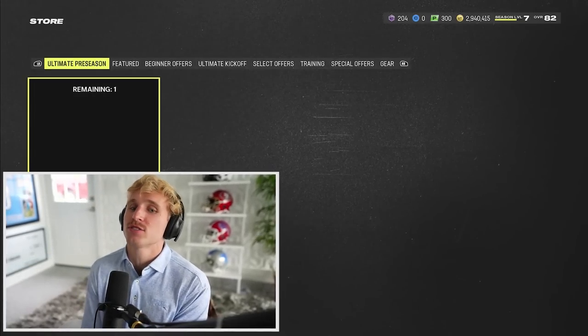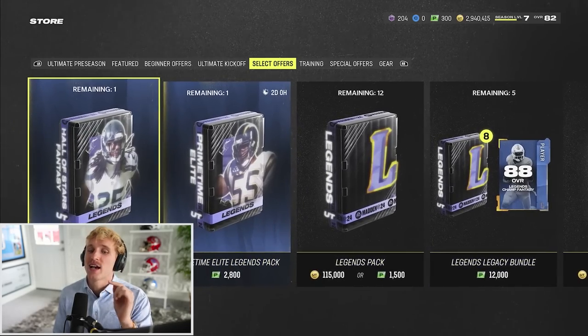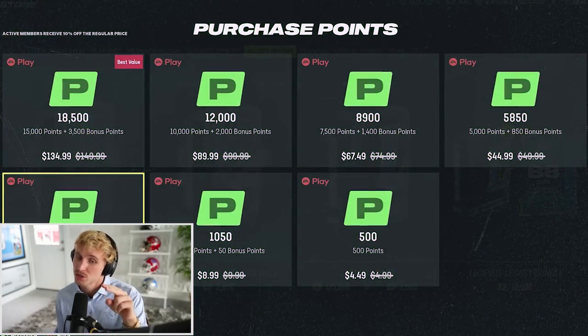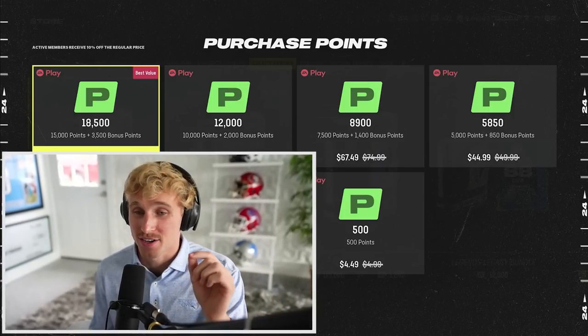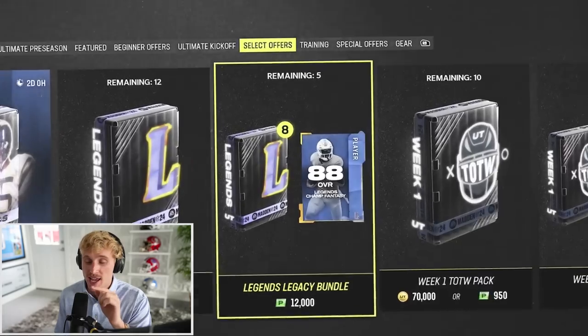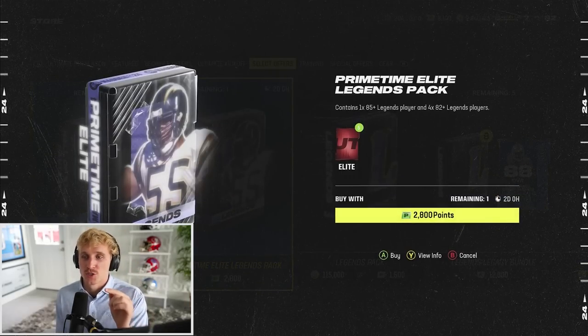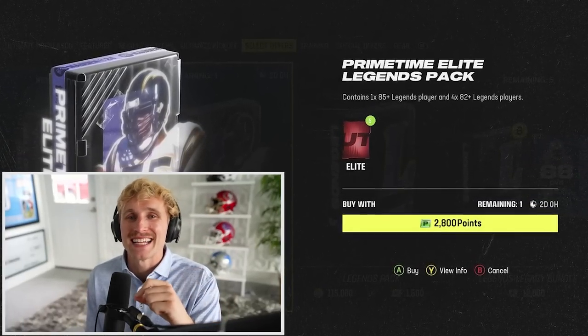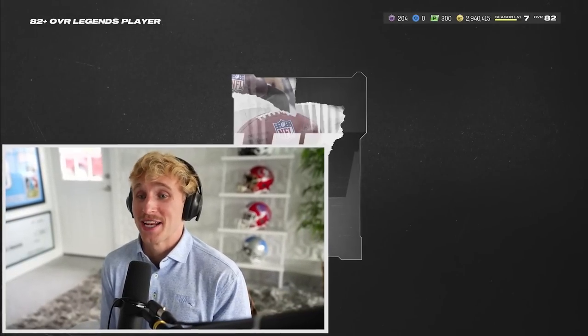I have $75 in the bank, so I can't get the Legends Legacy Bundle which guarantees an 88 overall. But I can do something else. Since I have $75, I could use $22 on 2,800 Madden Cash, save the rest, and if I can win a game I'll add another $75. Then I can grab the 12,000 Madden Cash bundle. For anyone new, I get $75 every win in Pack and Play. The pack I'm opening is the Primetime Elite Legends pack - you get 85 plus and 82 plus cards. We're looking for an 88 if possible, but I'd take an 85 Ray Lewis or 85 Charles Woodson.